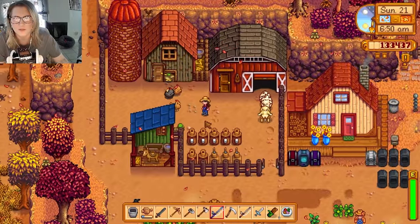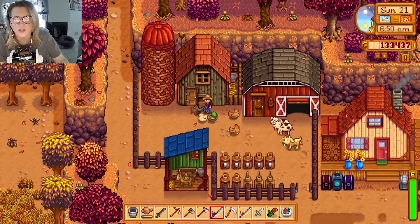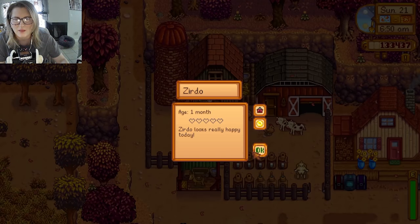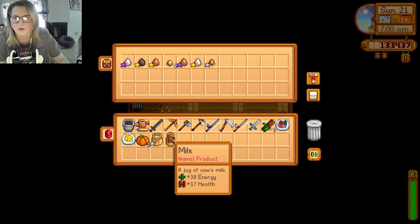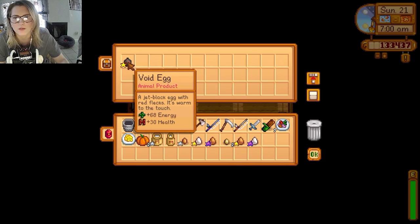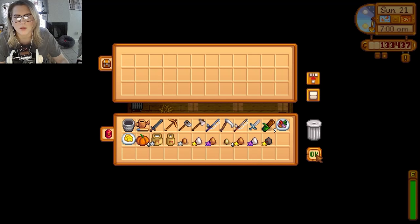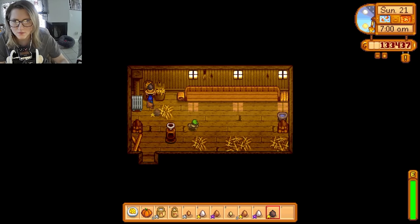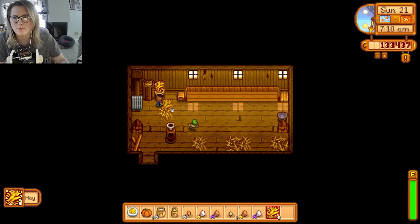Look, it's my void chicken. Hi sir — should I give you another void egg? Let's find out. Yes! Alright, now things are happening. I think I'm going to incubate this and get more void chickens. Let's see if I can get some more void eggs. Magnificent.